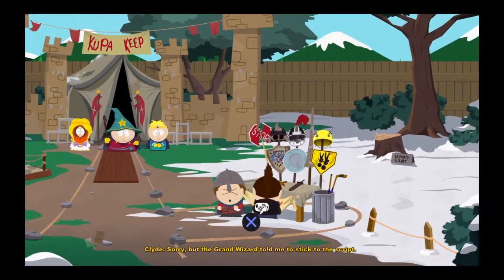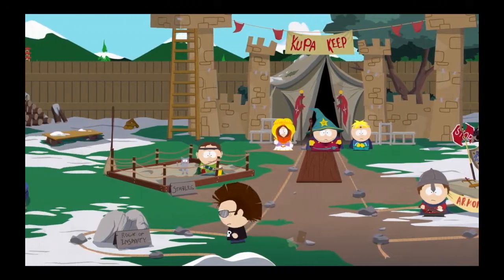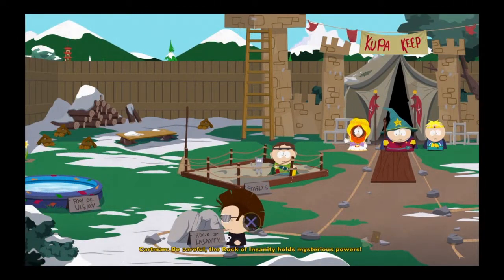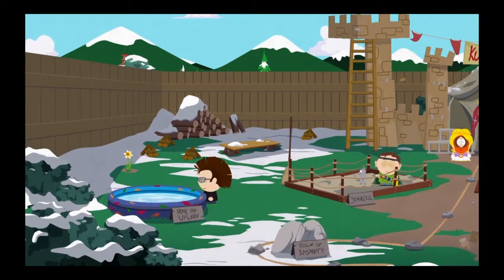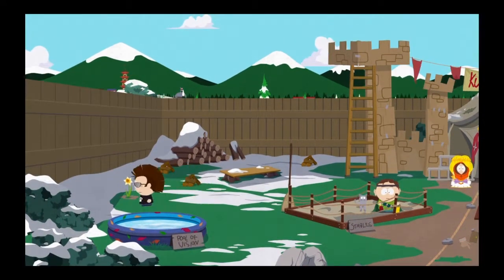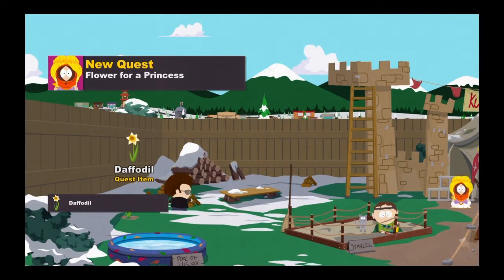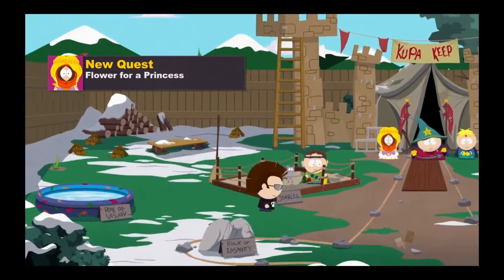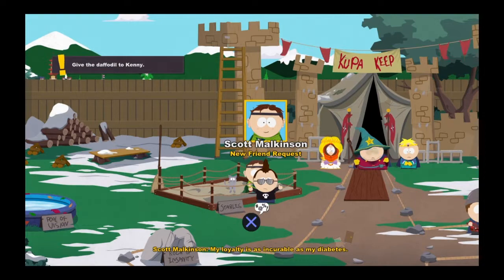Standing here in Kupa Keep at Cartman's backyard. We get a friend request from Clyde Donovan. I like this because they'll talk to you if you touch things. You become insane — but all you have to do is touch the rock again and you're no longer insane. Take a flower — that's for a later mission. A new quest appears.